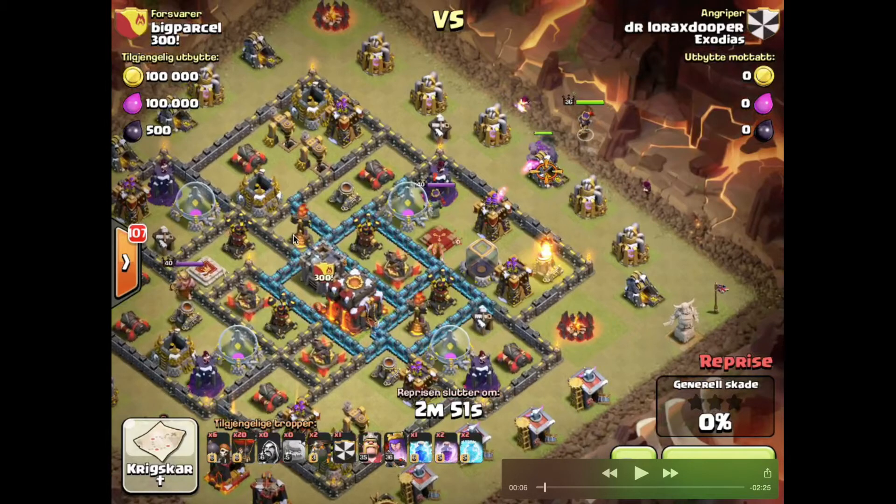You've got a good freeze here if you clear out these two, which basically leaves you with the final AD protecting the base and some wizard towers to take care of.